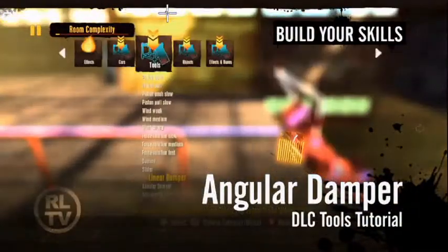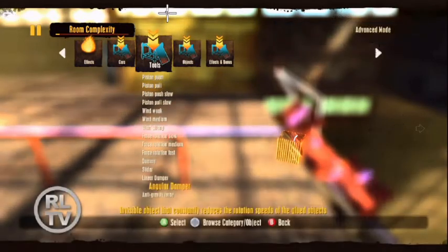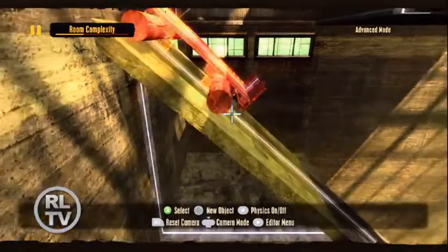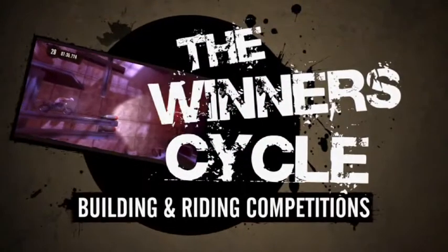Next, let's take a look at the angular damper. This performs basically the same functions as the linear damper, but for objects that rotate. It's great for slowing down wheels or other free-rotating objects. Got a cart that's going too fast? Try gluing an angular damper to each wheel, and slow that sucker down a bit. And that does it for another lesson on the DLC tools. Time to take your knowledge and build the next Trials HD masterpiece. Be sure to hit the comments and leave your suggestion for future Build Your Skills topics.